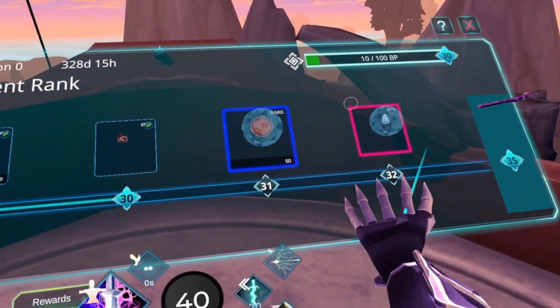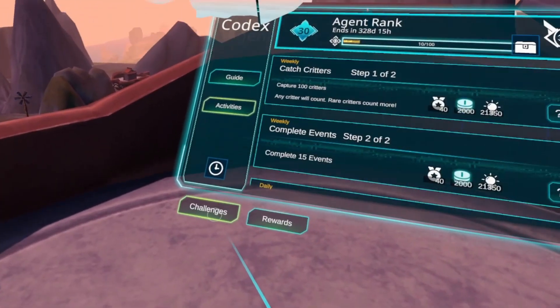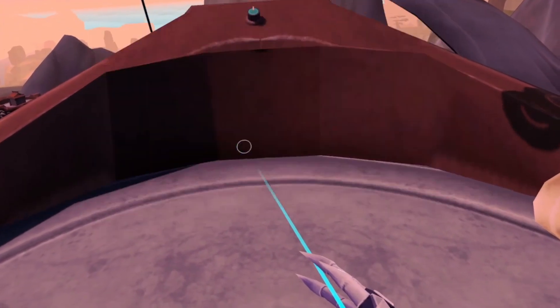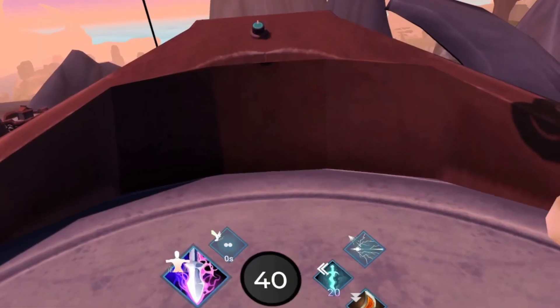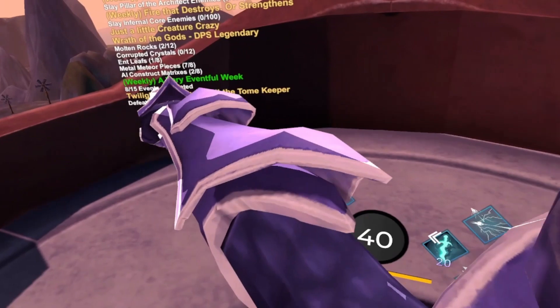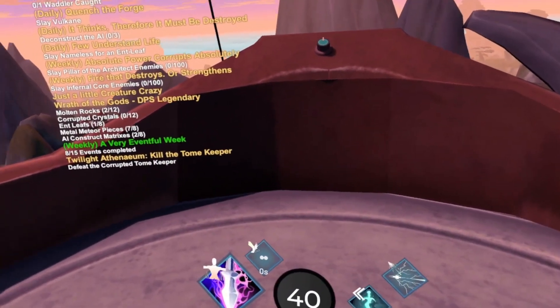Additionally, if you hover over the clock in the bottom left, you will see the time until both the daily and weekly reset. Lastly, if you click on one of the requests, it will show up in your HUD if you open your requests placement. The text will be green, so it is easy to distinguish from regular quests. Alright guys, have fun playing Zenith!